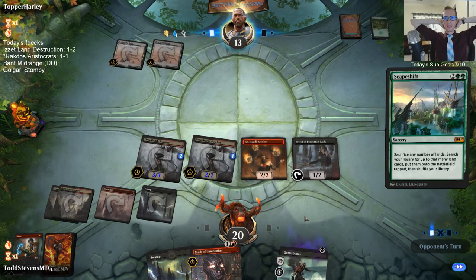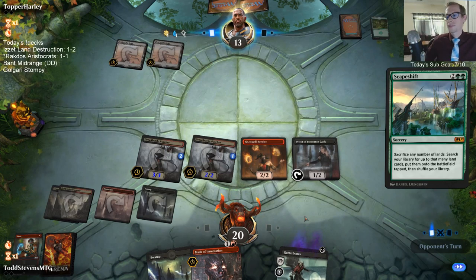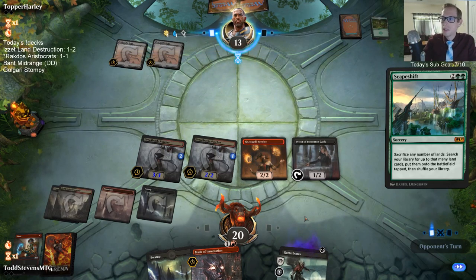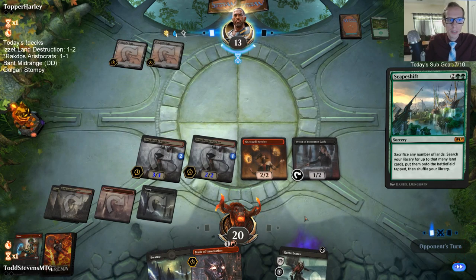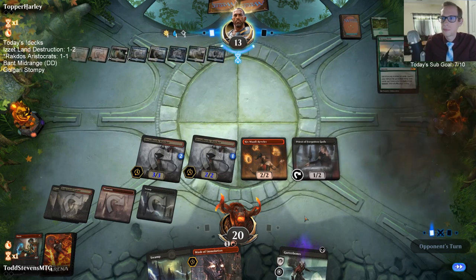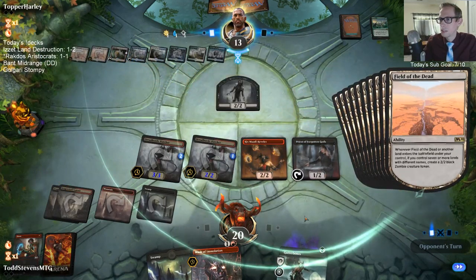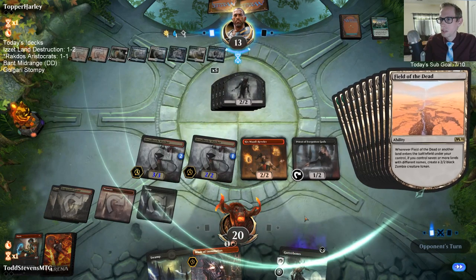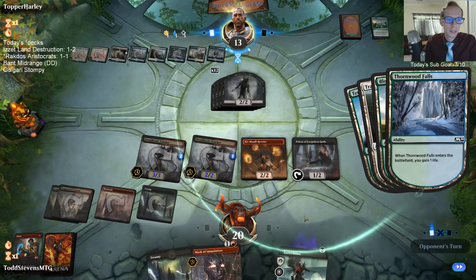We just dealt six damage right there with Mayhem Devil. I didn't think about Mayhem Devil synergy with Scape Shift - I kind of want to maybe play a fourth Mayhem Devil now, or one in the sideboard. We have four Chandra 3s and three Mayhem Devils - that's what our deck's trying to do. They get the other triggers from the other lands too - that would have been 16 not 12.